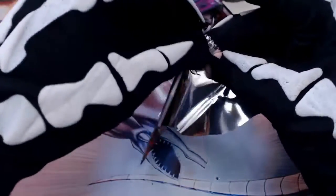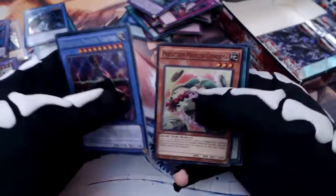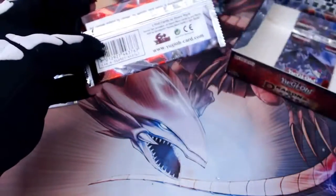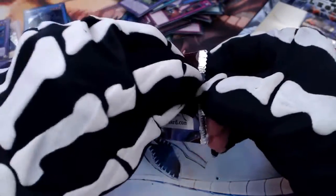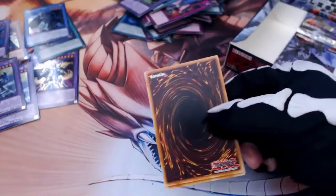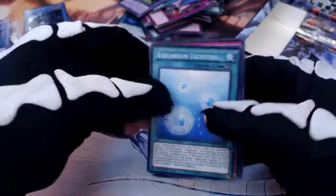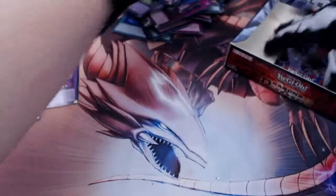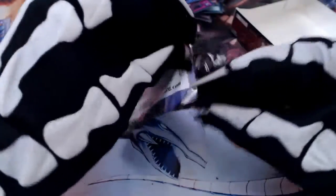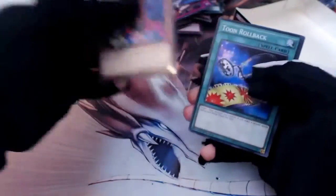You can see what I mean — all these cards that I wanted and there were just so many. I haven't been this hyped since my Doors pack. Oh — Rocket Hermos Cannon! There's another one we haven't got yet — not one that I really wanted but I haven't pulled it out yet. Another Lord of the Red, just Guppy, Toon Rollback — and that is that!